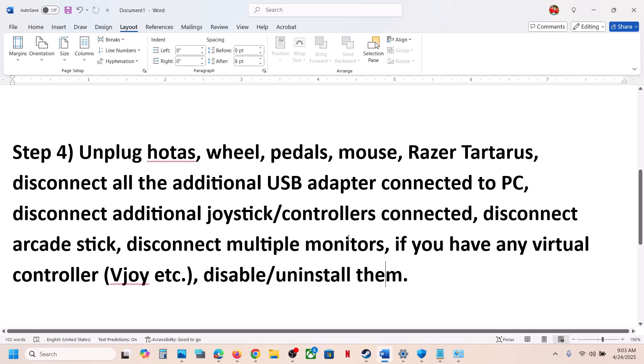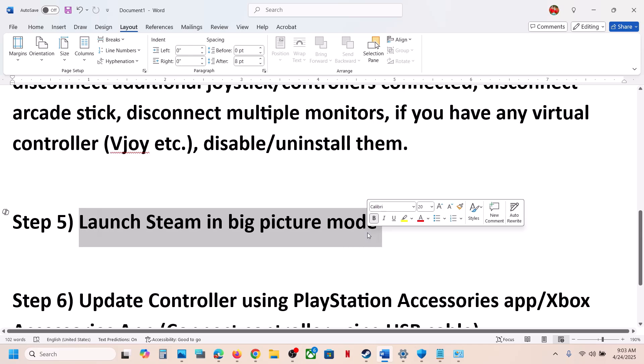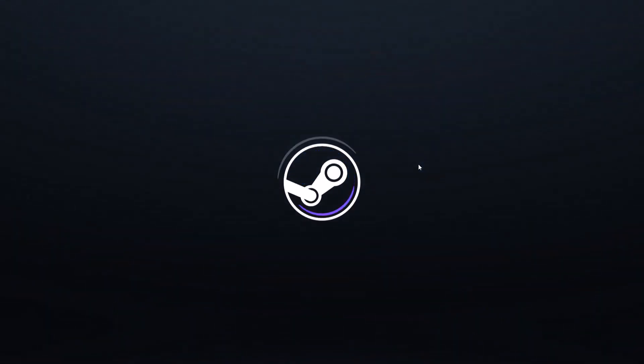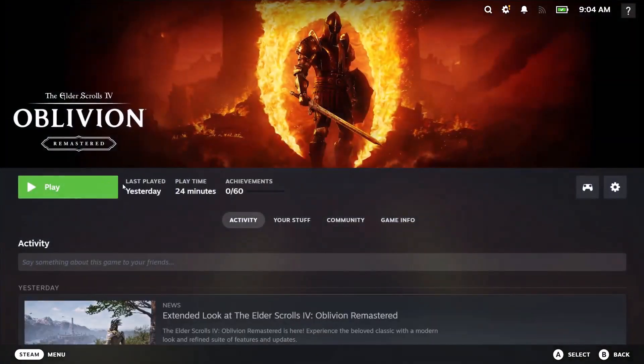The next step is to launch Steam in Big Picture Mode. Go to Steam, look for the Big Picture Mode icon at the top right, and click 'Enter Big Picture Mode'. Once Steam is in Big Picture Mode, launch the game and check.